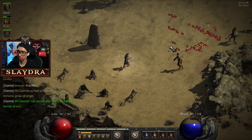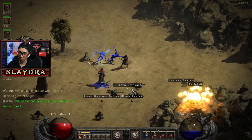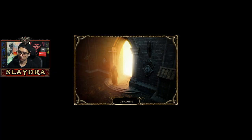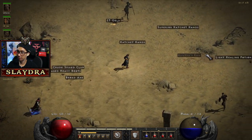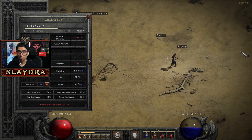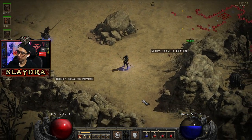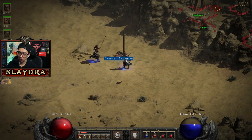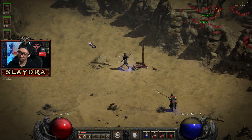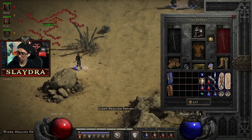Did they make a TP? Sometimes it might be lagging and maybe people can't see it. He said thanks so I'm wondering if there's a Rocky Waste TP because we can go — okay, there we go. Once our mercenary levels up one more time — this is his little XP bar — we'll be in good shape. Oh there we go, let's pick up that jewel.